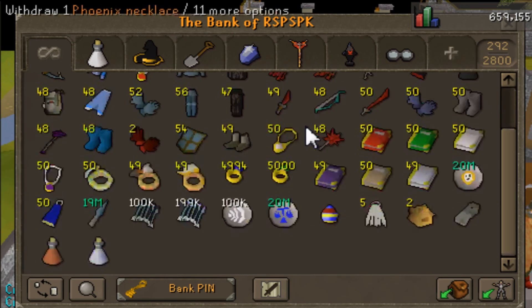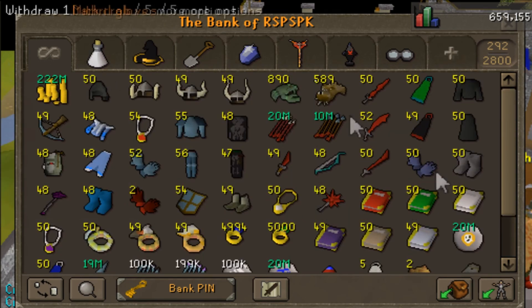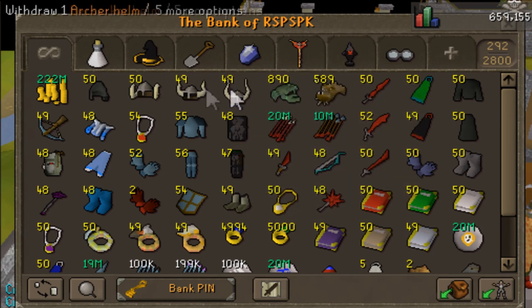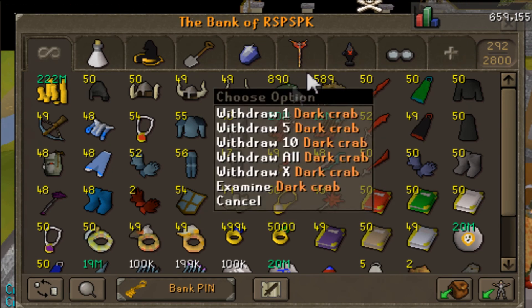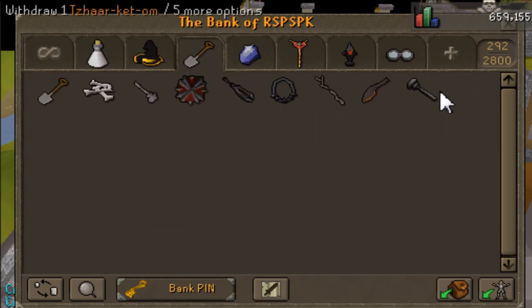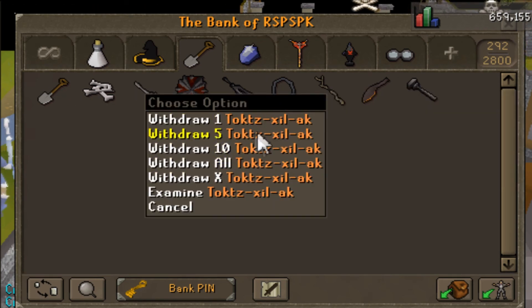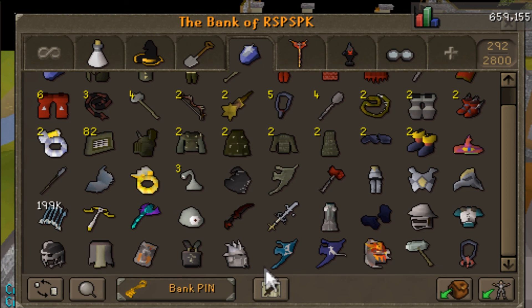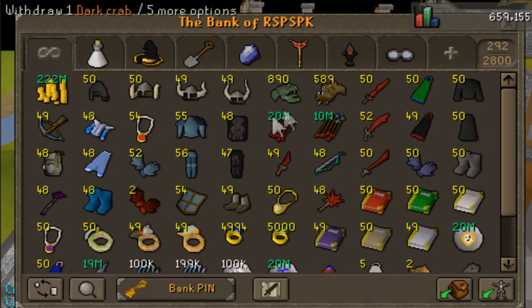200 bill cash stack adds a lot more — that's 200 bill. The anglerfish are like 40 mil, dark crabs maybe another 20 to 30 mil. Oh, and you cannot forget the Tzhaar sword — best sword in the game — and the berserker necklace — best necklace in the game. Those add a lot to my bank. So yeah, I would assume probably about five bill total, and I'm rounding pretty high for my bank.